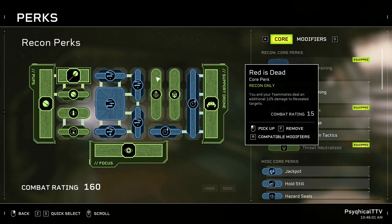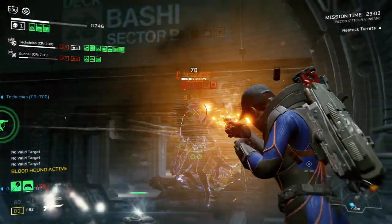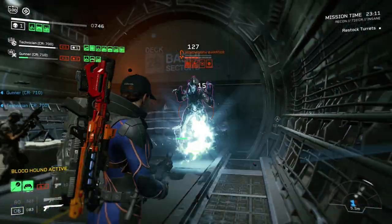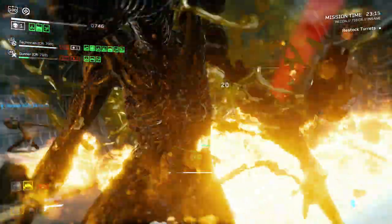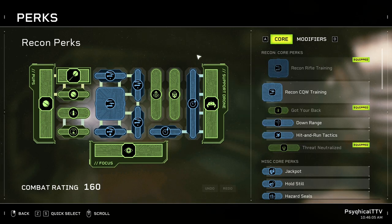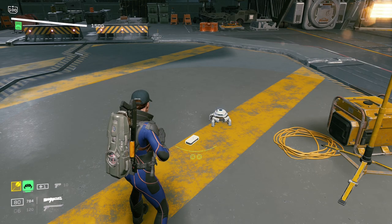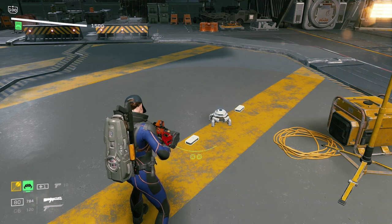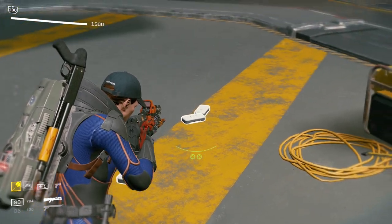Another great perk that synergizes well with Bloodhounds is Red is Dead. Red is Dead gives the entire team 10% extra damage to enemies that are revealed, which is what Bloodhounds does — it reveals targets. So the total damage increase when using Bloodhounds is actually 35%. When looking at the Support Drone, you'll see that we're only taking 2 perks: Extended Duration 4 and Extended Duration 2. This gives our support drone a total of 35% extra duration, which translates into enough time for the drone to spit out exactly 4 ammo clips.